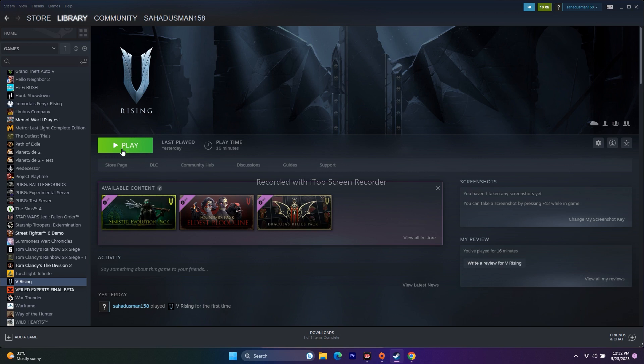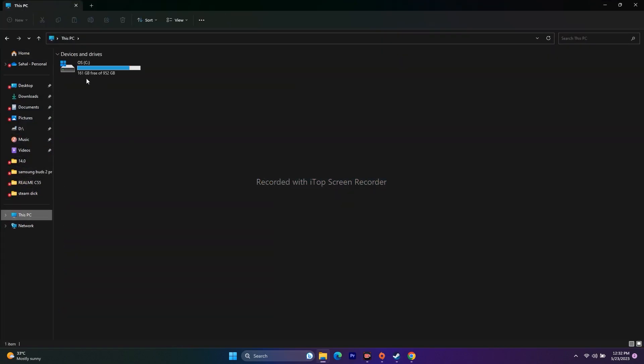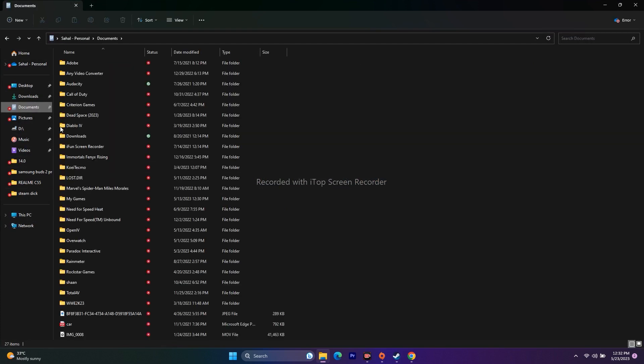The next step is to delete the saved game files. Open File Explorer, go to Documents, and if you find a folder named V-Rising, delete it. Keep in mind you will lose all game progression, but this can resolve the issue.